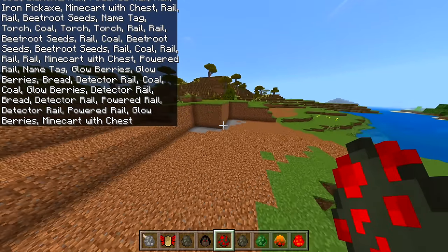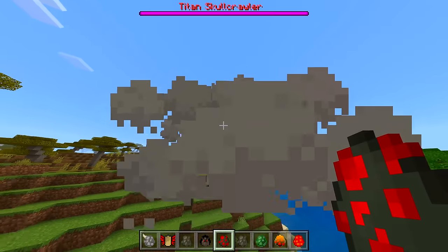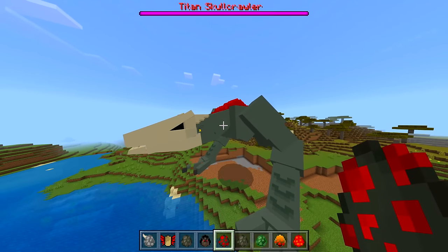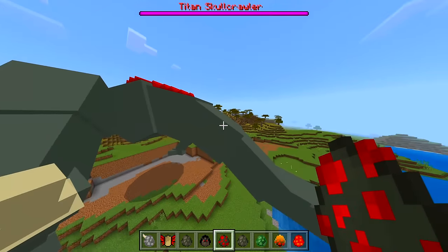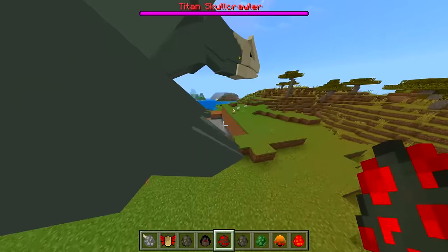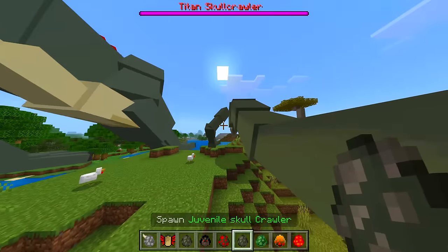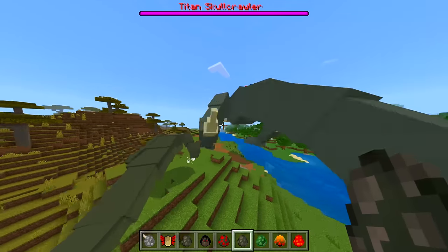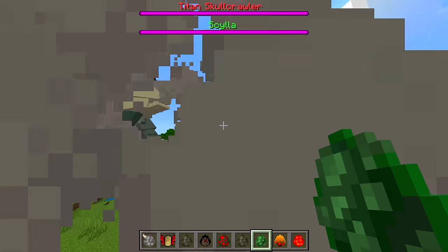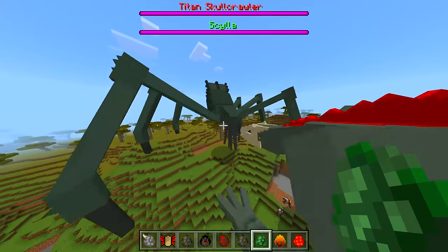We got a Titan Skull Crawler — okay, that sounds interesting. Oh no, I can't see for like five seconds again. How big is this thing? Wow. The animations, the sound effects, all of it is awesome, guys. It's just — can you stop removing a chunk in my world? Oh my goodness, this thing is scary looking. What is this? We got another crawler — this is like a little baby one compared to this thing. Two thousand and nineteen. We might need to fly away. Let's see how big this thing is. Oh my goodness, it's gonna attack — hang on, there we go.